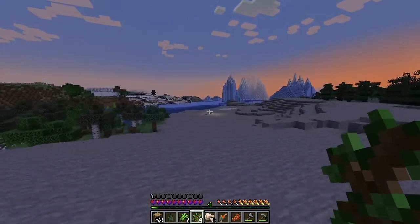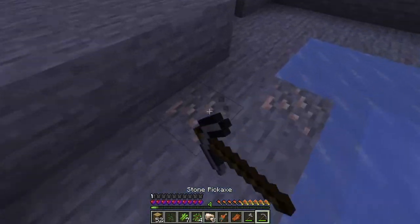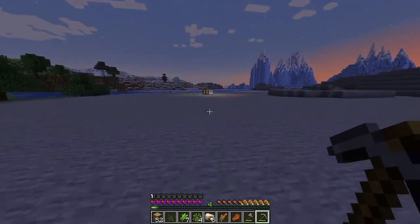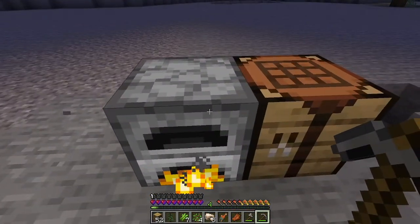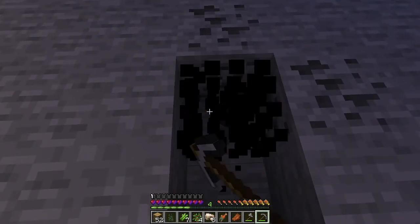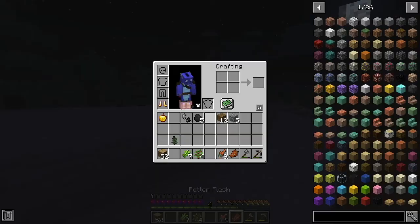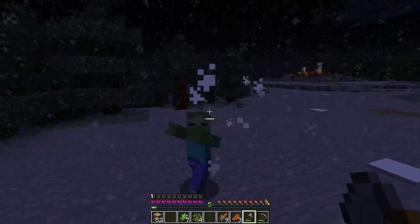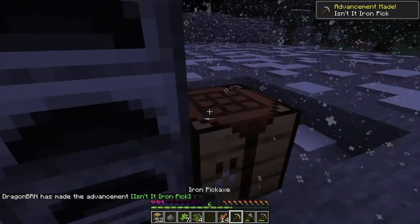We will return back to our crafting table and furnace. I'm preparing to descend deep within the caves, because in order to really get started with Create, we need a few things. Iron will be very useful, but more specifically we need to collect zinc and andesite, because those are the components needed for the basic andesite alloys that power Create machines. The first monsters are starting to spawn — luckily I have an axe. Now that we have an iron pickaxe, let's find our way into a cave.